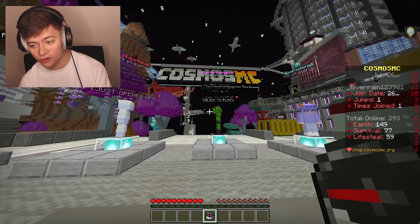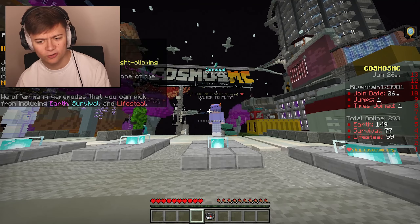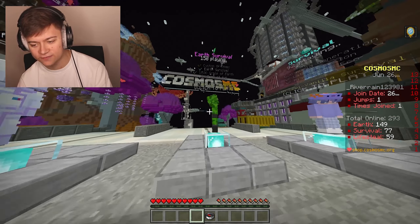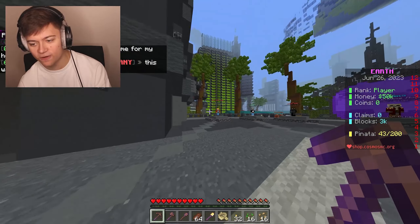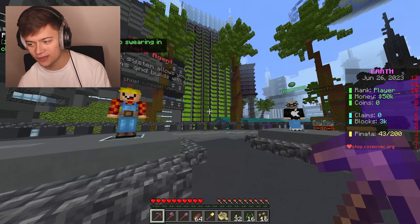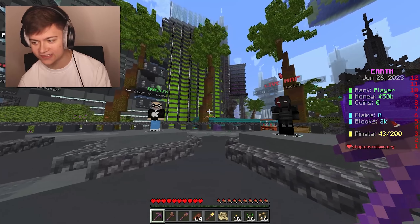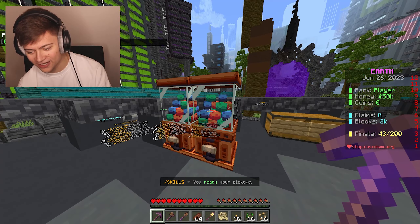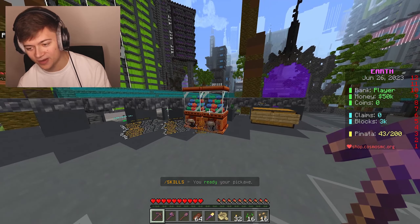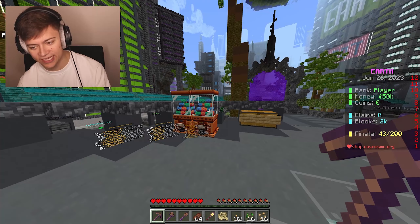We have Lifesteal Survival, Earth Survival, and lastly Plain Survival. I'm going to go with Earth Survival in today's episode because it is the most popular. We're now on the server and as you can see we have this amazing survival server with a ton of different features — a friends menu, a real estate agent NPC, a live map, and even custom textures like a gumball machine. There are also ranks on the server.